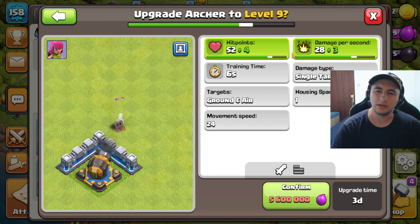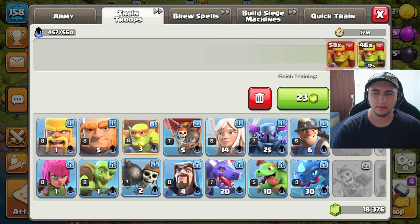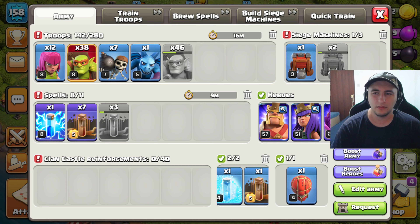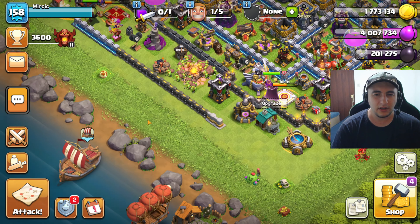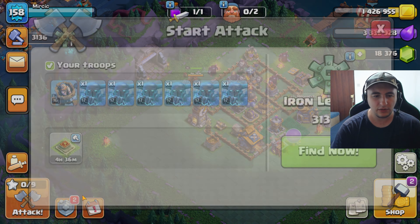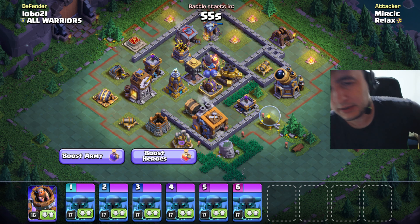That actually works pretty good compared to 28 plus 3 — pretty good actually. We have a full army: 38 sneaky goblins, that's it. Let's keep on going. Let's clear Builder Base first — I don't wanna prolong Builder Base, and I'm not just playing the game, I'm also making a video. So for those of you who like Builder Base, let's do this.